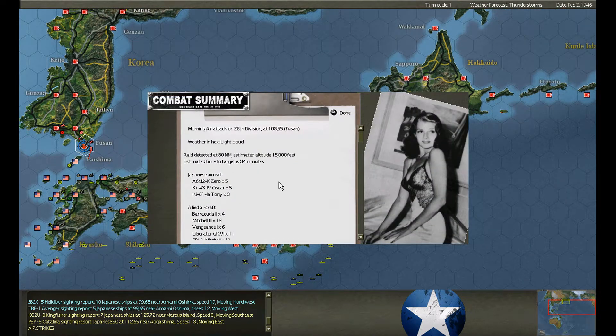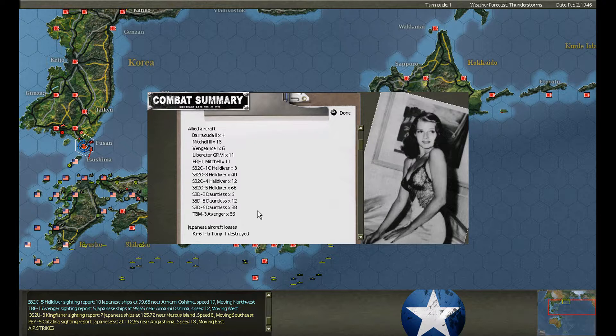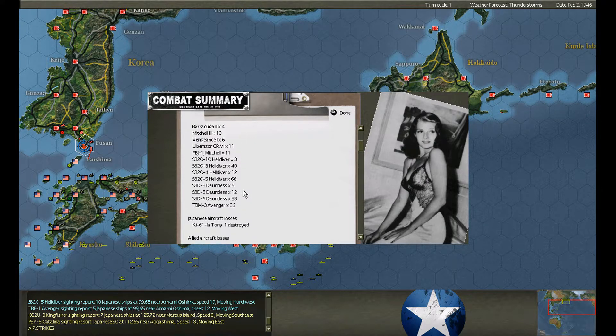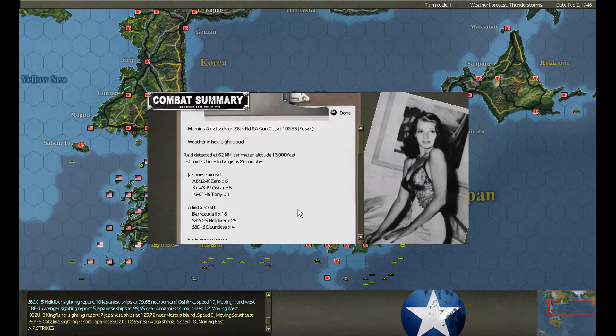Air raid on Fusan, targeting the 28th Division — it's still alive! We have 13 enemy interceptors but we didn't bring any escorts, so this is going to hurt. One Mitchell is destroyed. We pound the 28th Division hard — the field anti-aircraft company gets hit. We lose three more aircraft to 12 interceptors with no escorts. Where are those fighter bastards?